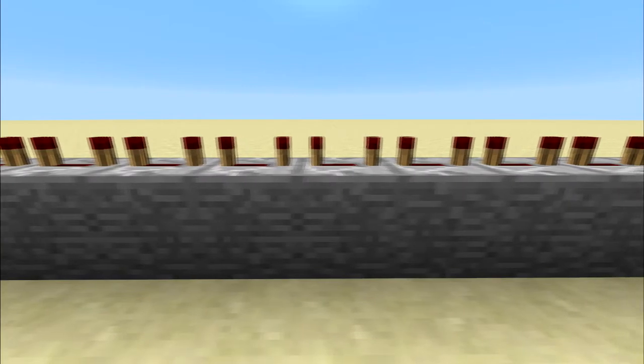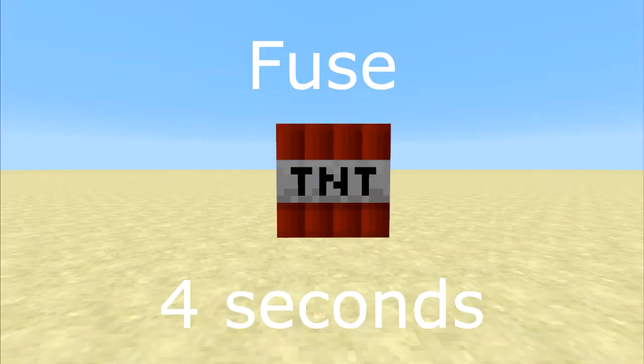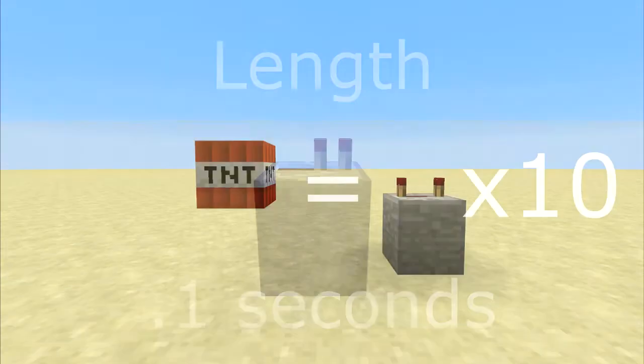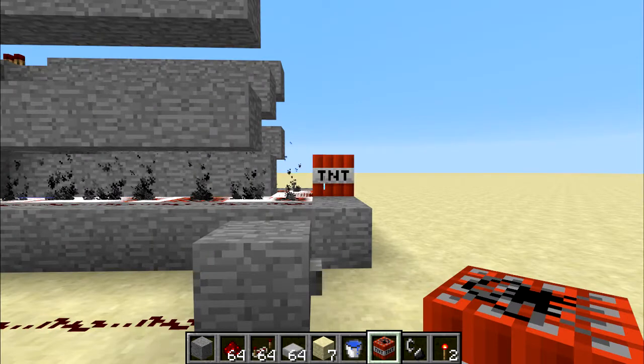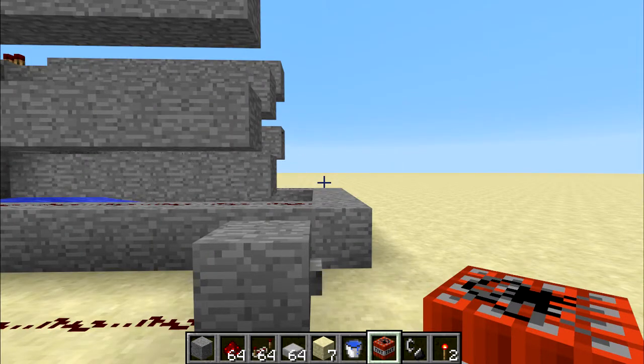The most important thing to remember when making the timer is how much delay you need. The fuse for TNT is 4 seconds long, and one redstone tick — equal to the first level on a redstone repeater — is 1 tenth of a second long. So we want our delay to be 10 repeaters set to the maximum delay. This will ignite the projectile at the last possible moment before the main TNT goes off, giving you the most possible time before the projectile explodes.